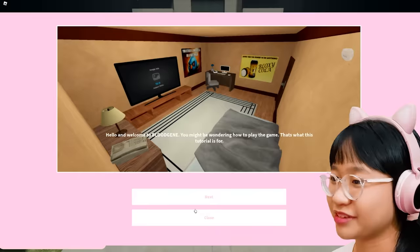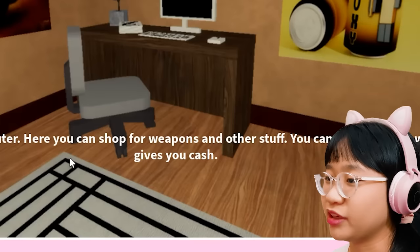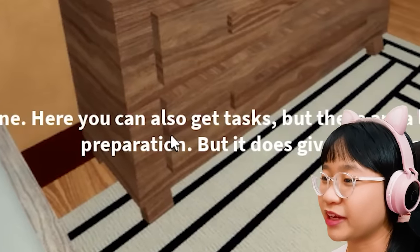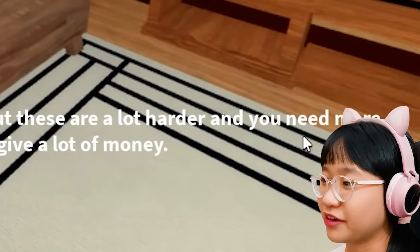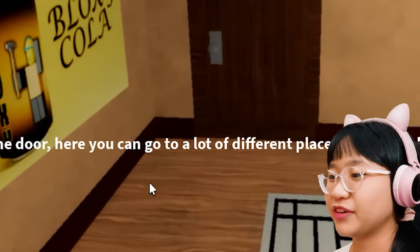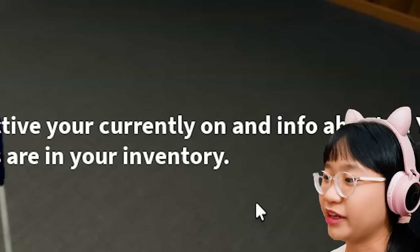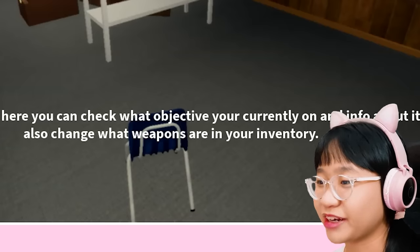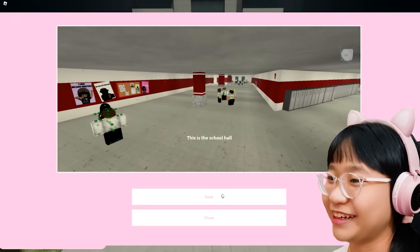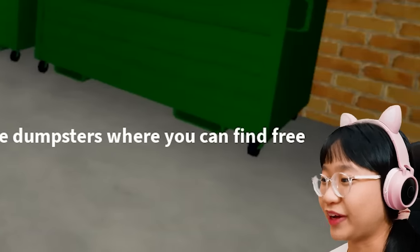Let's go through the tutorial first. Hello and welcome to Blood Gene. You might be wondering how to play the game — that's what this tutorial is for. This is the computer. Here you can shop for weapons and other stuff. You can also get tasks, which gives you cash. This is the phone — here you can get tasks too, but they're harder and need more preparation. This is the door — you can go to different places: the school, the town, and the basement. Why are my pillows made out of rocks? This is the town, where you'll find an assassin objective.